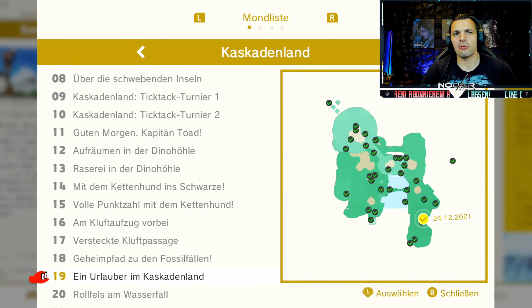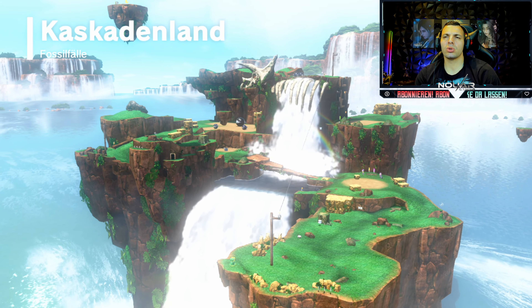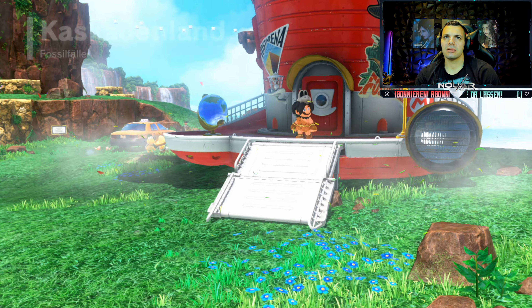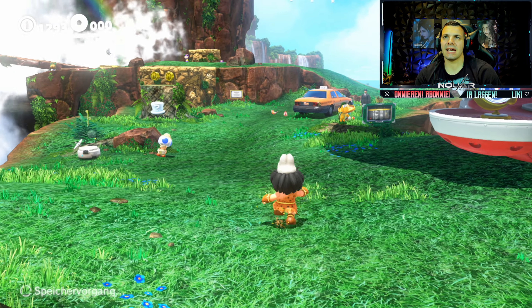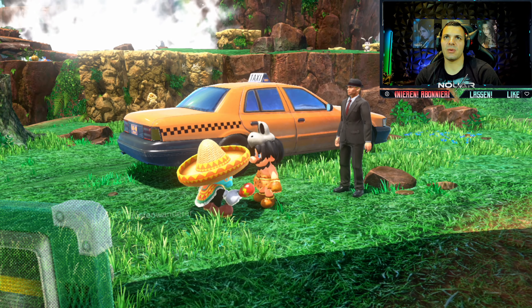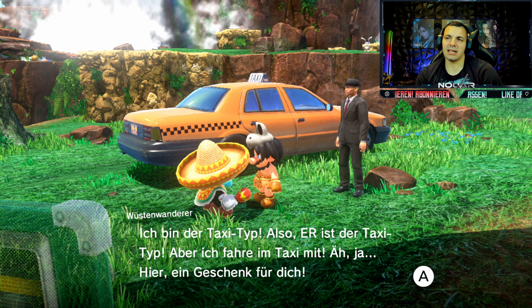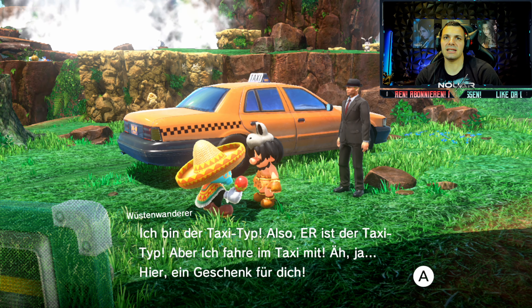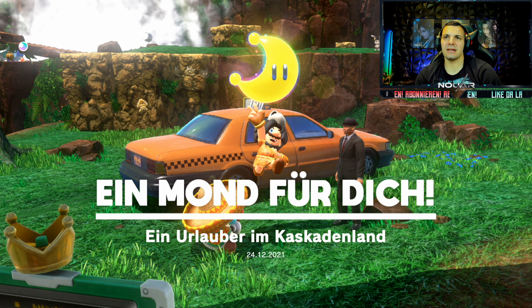Den Powermond 19, Ein Urlauber im Kaskadenland, findet ihr hier - ist ein bisschen tricky. Um diesen Mond im Kaskadenland zu erhalten, müsst ihr vorher erst einmal ins Wüstenland. Direkt am Anfang trefft ihr da den Typ mit dem Taxi. Und dann müsst ihr ins Cityland - da trefft ihr ihn auch direkt am Anfang, den Typ mit dem Taxi. Und dann wäre nämlich hierher kommen. Ich bin's, dein Kumpel aus dem Wüstenland, aber auch dem Cityland. Ich bin der Taxi-Typ. Und that's ein Urlauber im Kaskadenland.